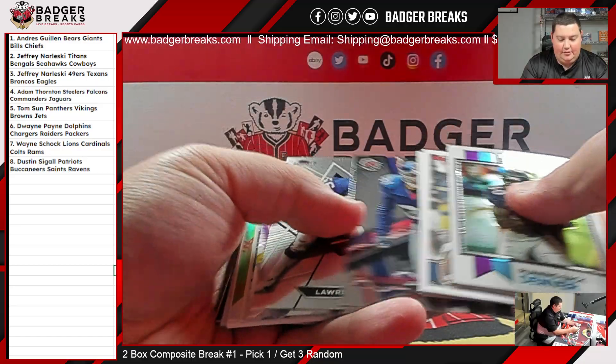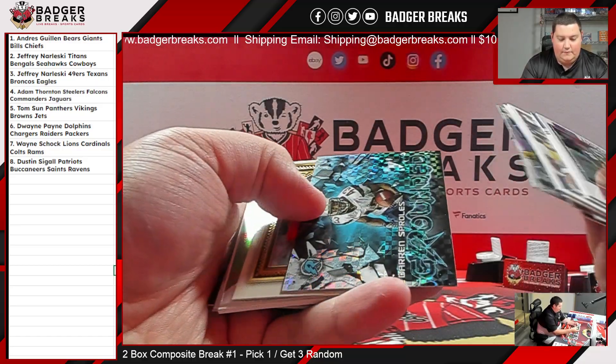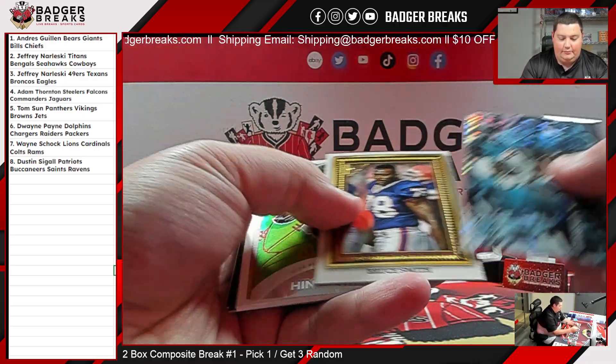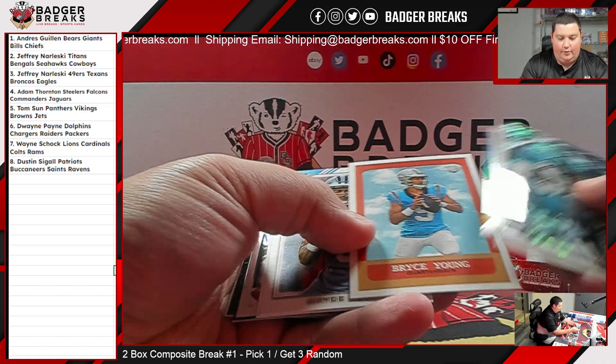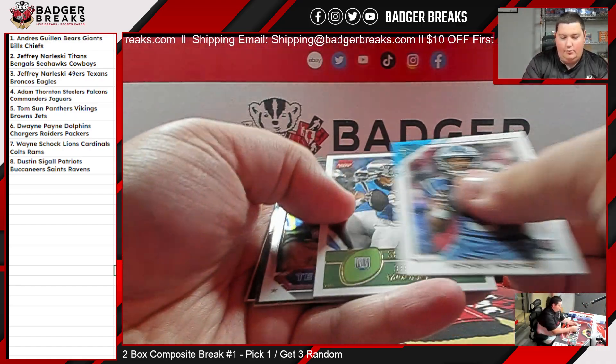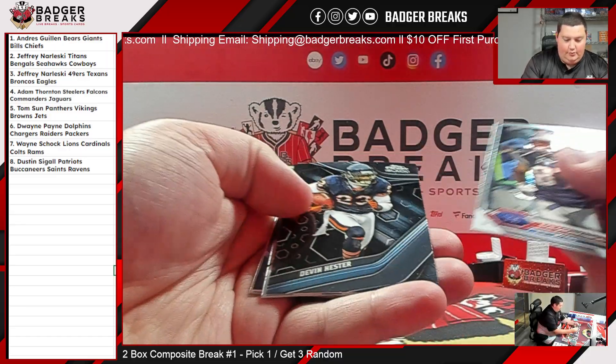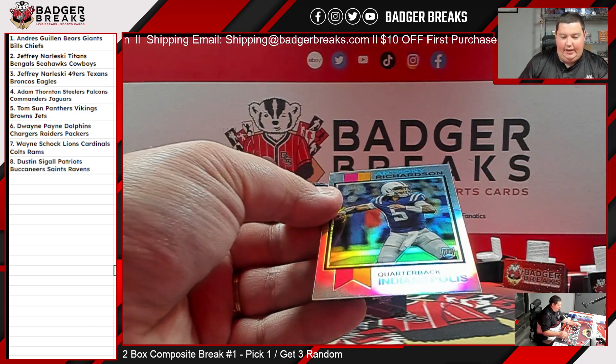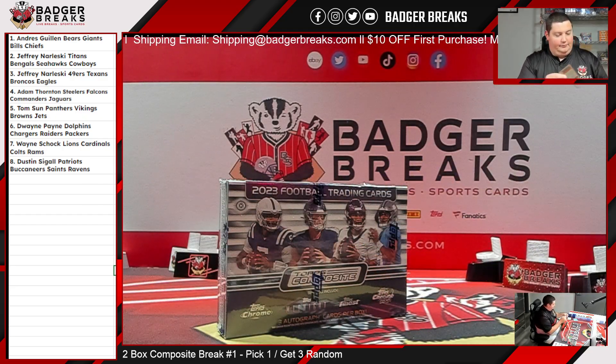Another Brady base. Darren Sproles grounded. Bryce Young rookie times three. Steve Young on the Midnight and Anthony Richardson. Sounds good.